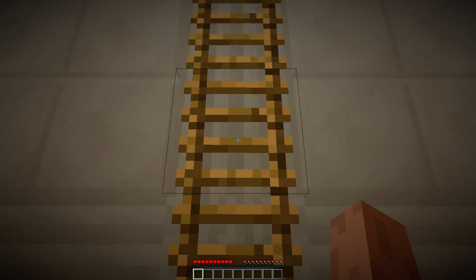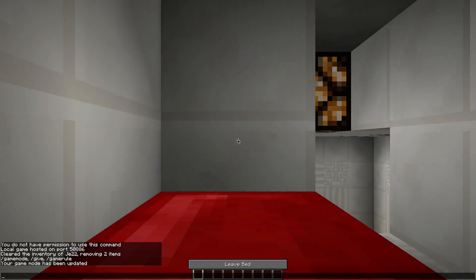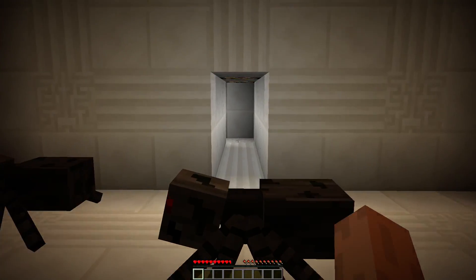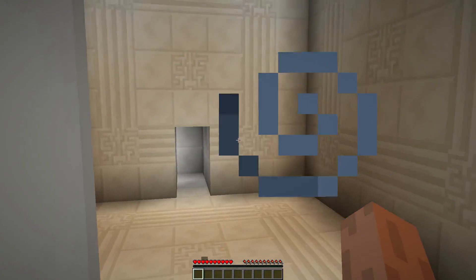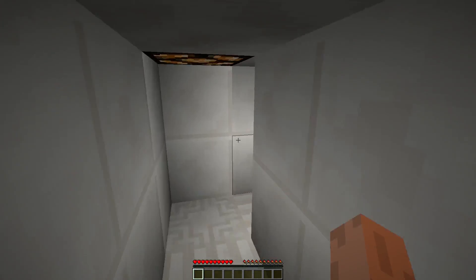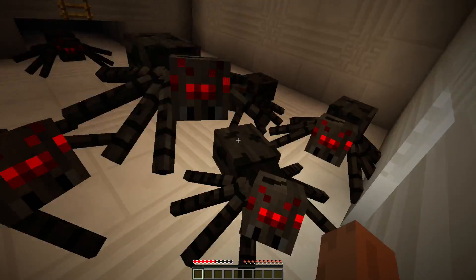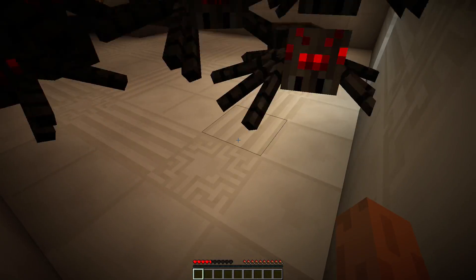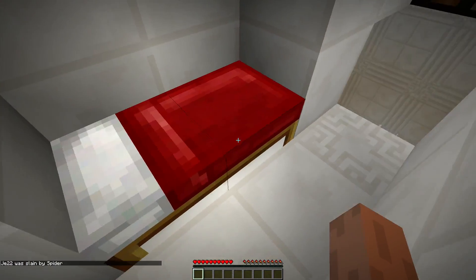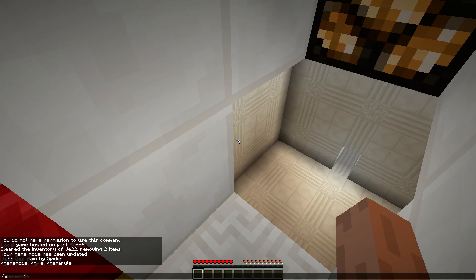Another thing — the way to solve this puzzle is by climbing up and sleeping first, and then going back to kill yourself. So let's do that here. Now kill myself, and then you'll respawn over here. Let me show you how this works.